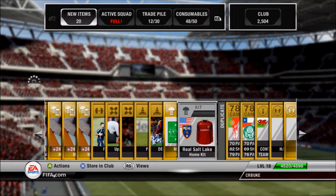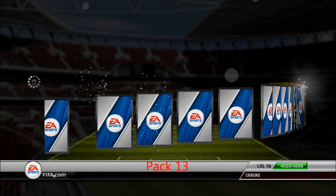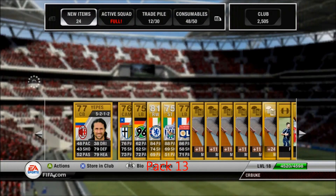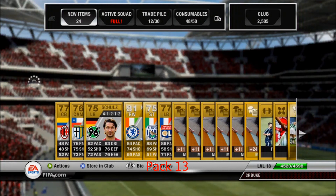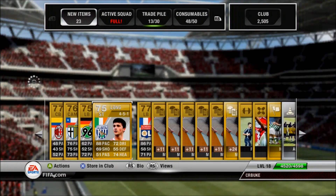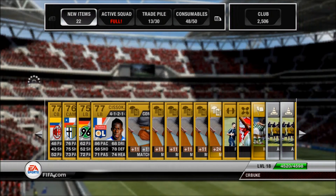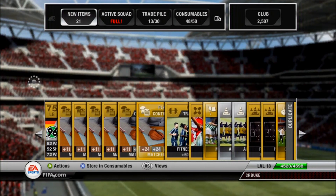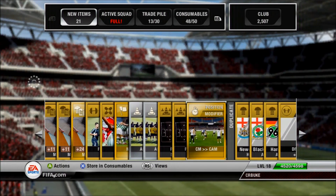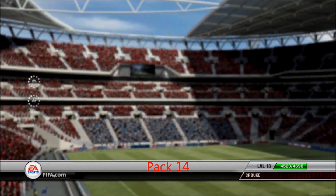Pack 13 — the main guy is a Chelsea player. He's not the highest-rated but he has good pace and is a good winger from Chelsea. Shea Long is also in here — only 75 rated but he can really play. Sissoko again as well. Not a bad pack overall, and I got a CAM card which is really good.